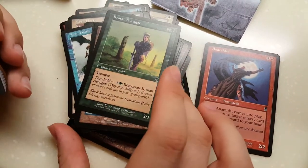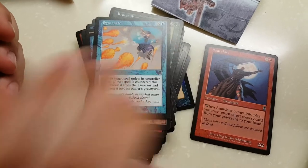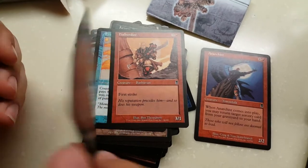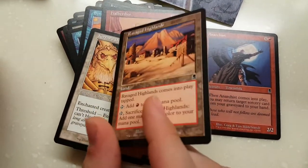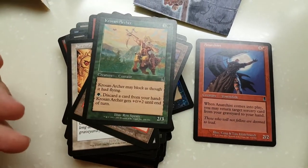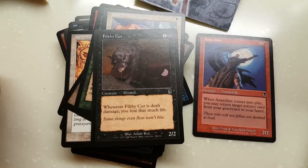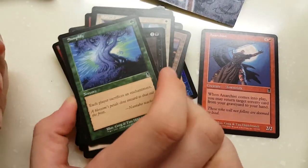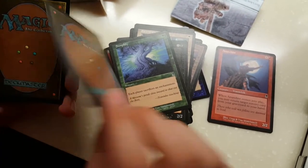Crossbow Adventure — re-released in the Return to Ravnica set. Hob-Goblin: 4 mana, 3/1. Kirtar's Desire. Ravaged Highlands — great mana fixing. Crovax the Cursed Archer. Sacred Rites. Filthy Cur. Simplify — each player sacrifices an enchantment, great removal if there's only one enchantment on each opponent's board.